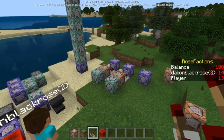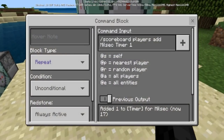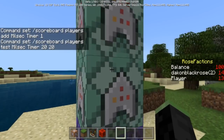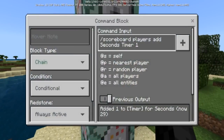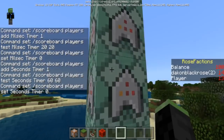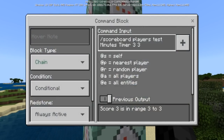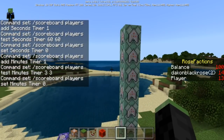Before I forget, let me briefly show you this. So scoreboard players add milliseconds timer — you're going to need to add all these in the scoreboard: milliseconds timer 20. So every 20 ticks per game, which is one second, it'll reset. You can add one to the seconds timer inside of basically seconds — this is a fake player inside of the timer — and it's going to add one. When that happens it'll go all the way to 60 seconds, then it'll reset and go to minutes, adding one to minutes. When the minutes go up it'll only go to three out of three, and when that happens it'll reset. I made a video specifically on that.